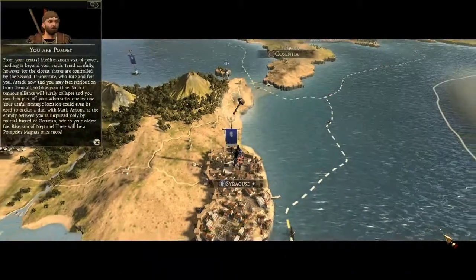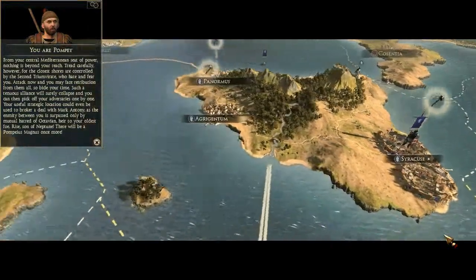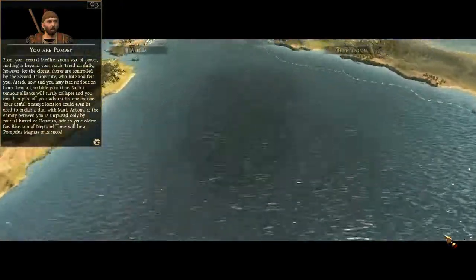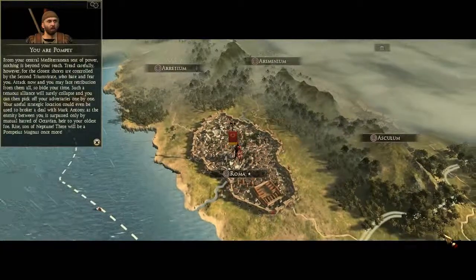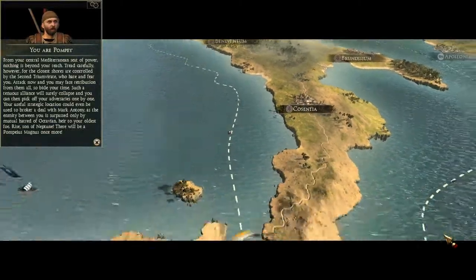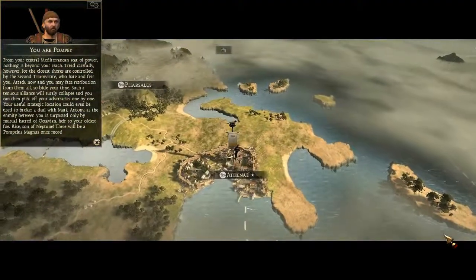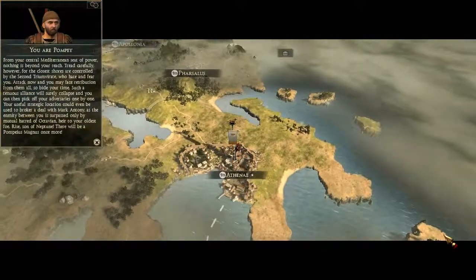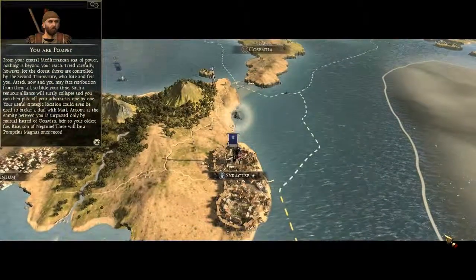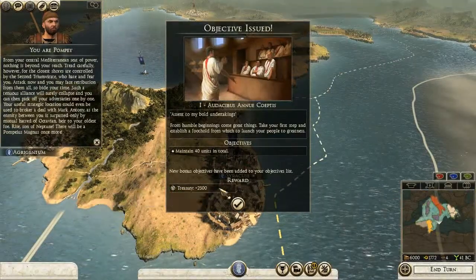The campaign advisor speaks: 'From your central Mediterranean seat of power, nothing is beyond your reach. Tread carefully however — the closest shores are controlled by the Second Triumvirate, who hate and fear you. Attack now and you may face retribution from them all. Bide your time — such a tenuous alliance will surely collapse, and you can then pick off your adversaries one by one. Your strategic location could even be used to broker a deal with Mark Antony, as the enmity between you is the past. Rise, son of Neptune — there will be a Pompeius Magnus once more!'